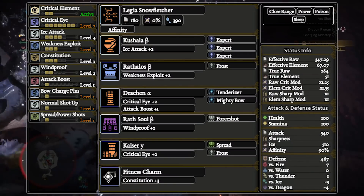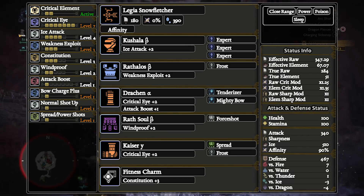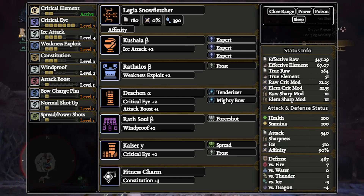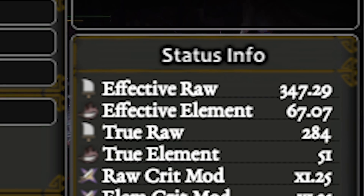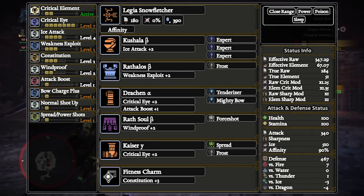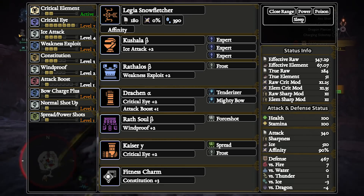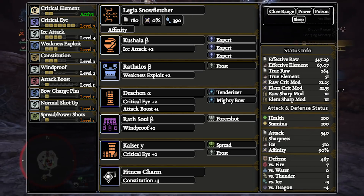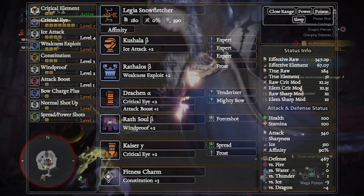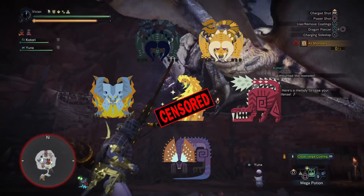So let's start off with Ice Bow. Ice Bow is nice because there is only one best build at the moment, which uses the Legiana Snow Fletcher Bow. The KT Stream Bow doesn't actually get power coatings — it's unfortunate, but we'll probably be using Legiana for a while. At 347.29 EFR and 67.07 EFE, this bow hits very hard against Ice Weak monsters. This bow caps at 4 levels of Ice Attack, and the 4th Ice Attack deco only gives it 20 more Ice Attack, but there's nothing else to slot in for a level 1 slot with better return on investment. The monsters this build works best on are both Diablos, Luna, Naked KT, Odogaron, and the Subway Flasher.